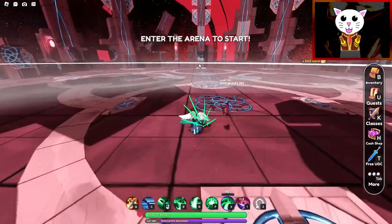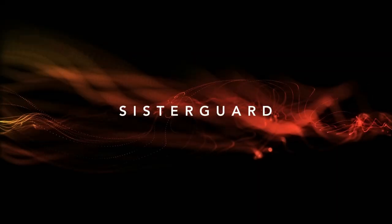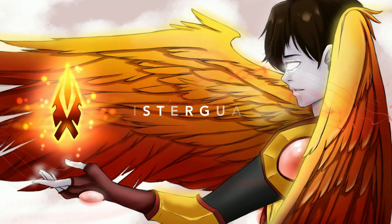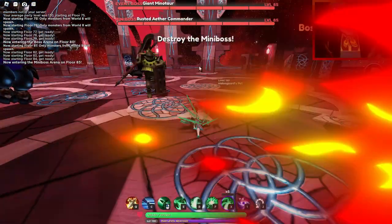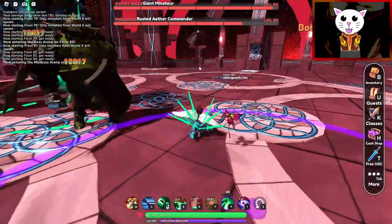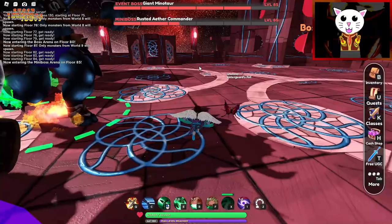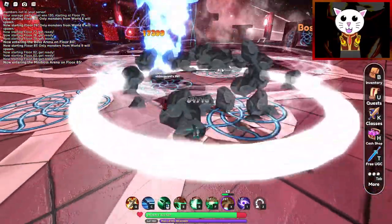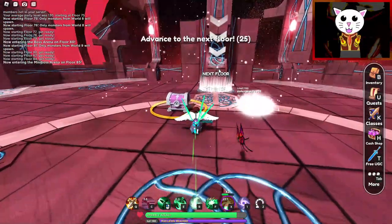Let's go over how to get the World Zero UGC item. This is the Scrutter, hopefully having a great day — we're back today in World Zero because they have a UGC item release. If you don't know what that is, it's an item for your avatar, and I'm going to go over how to get it and what it looks like.